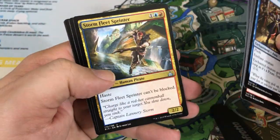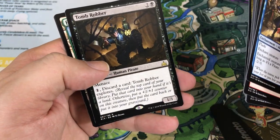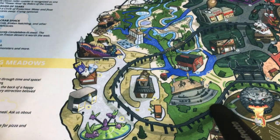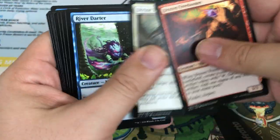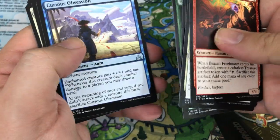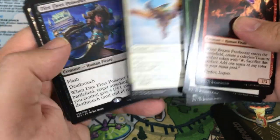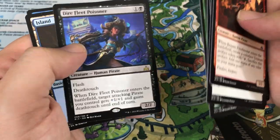Hornswoggle, Stormfleet Sprinter, Majestic Heliopterus, and a Tomb Robber. I mean, unless I missed it — but I've been reading the commons, so I really don't think we got one. Which is weird in a small set too — you'd think we would get one in a booster box. Curious Obsession, Merfolk Mistbinder, Majestic Heliopterus. And Dire Fleet Poisoner — that's actually a sweet card. Happy we pulled that rare. We got about four packs left, I think.